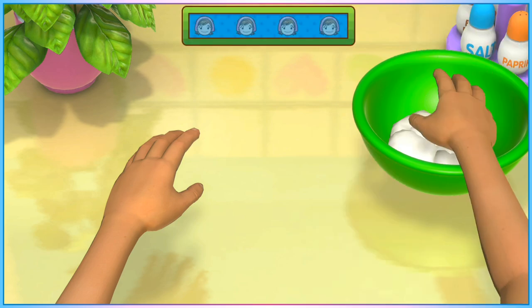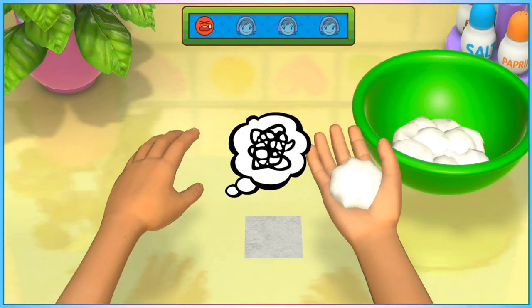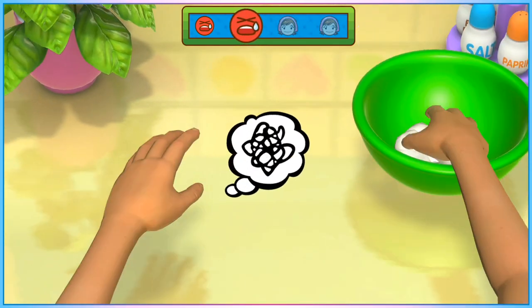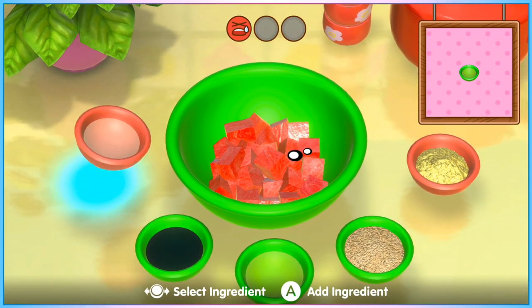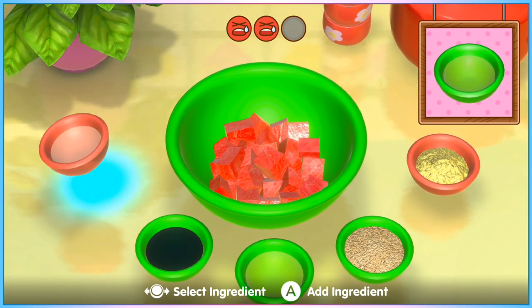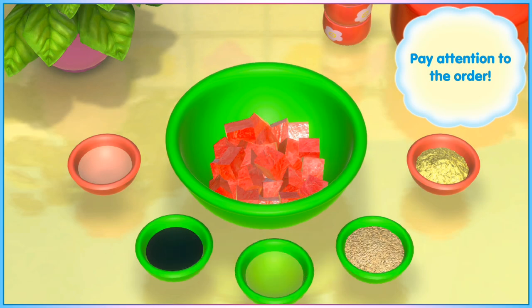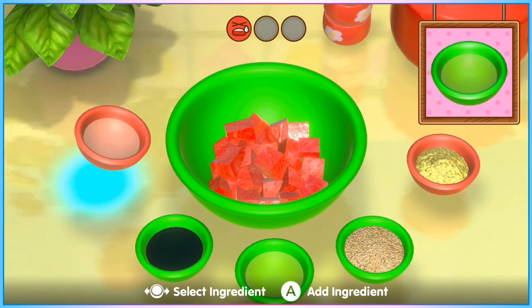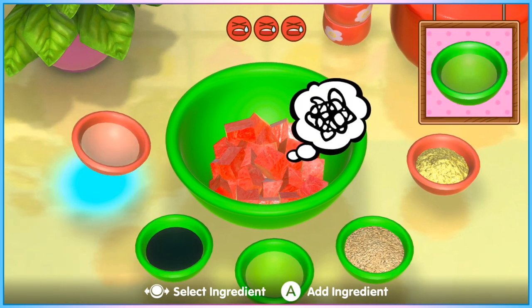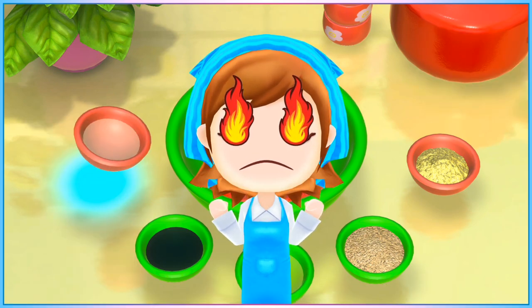For stages where you're meant to roll dough into a ball and then flatten it into a set shape, you don't get penalised for smashing it into the counter and splattering it into oblivion, so go as fast as you like. When asked to add ingredients in the correct order to a mixing bowl from a selection of smaller bowls, just do an incorrect ingredient three times in a row to get through the segment as fast as possible — the order is randomised, so be careful not to accidentally put the correct ingredient in by mistake.